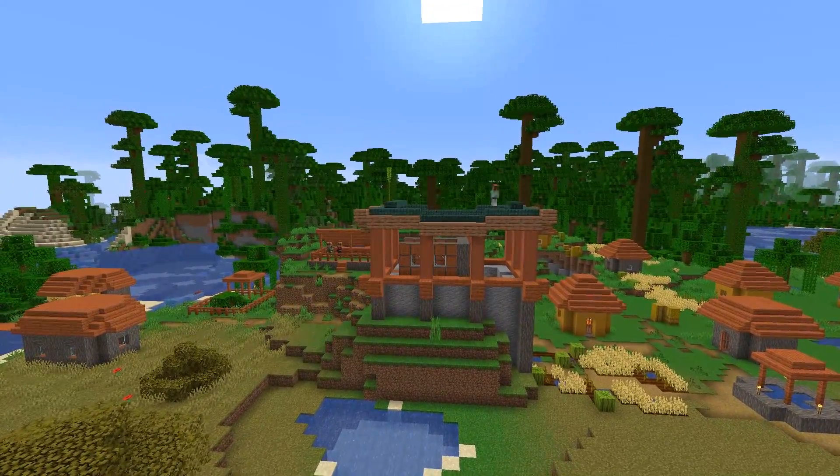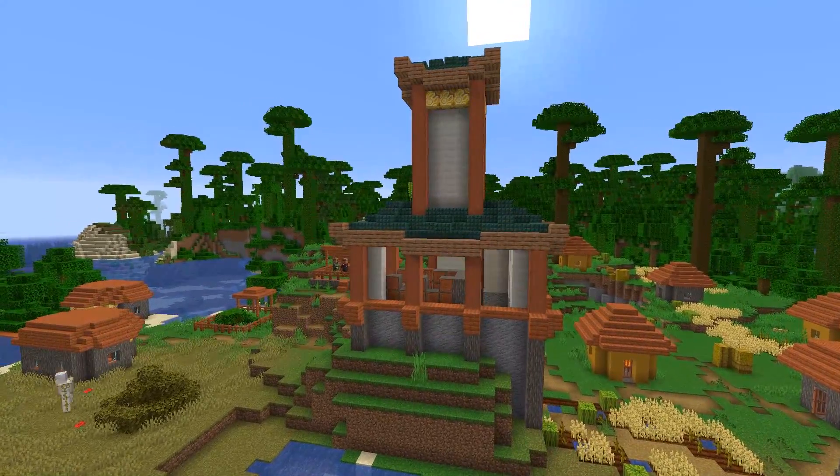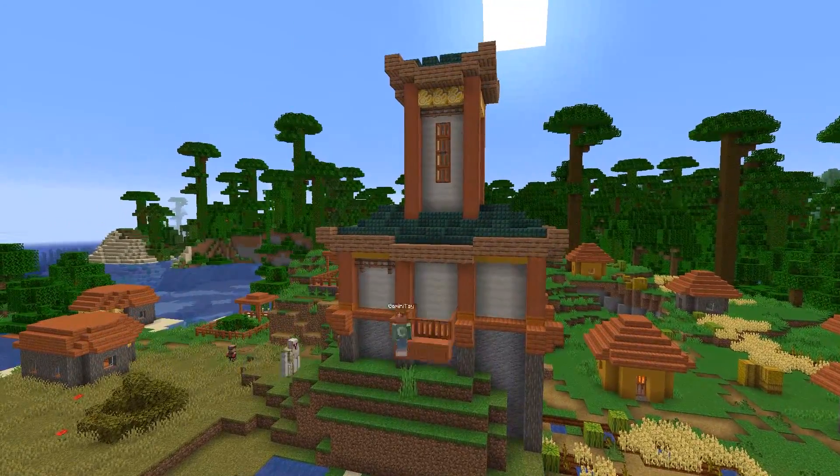Moving our attention to the center, where we're going to be working on the map maker's room — the room with the cartography table in it, of course. I decided that this one should be quite tall so that they have a very good view.